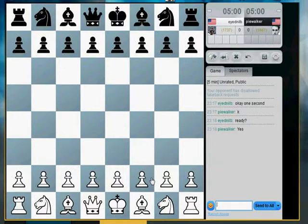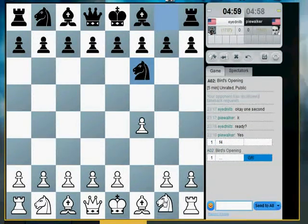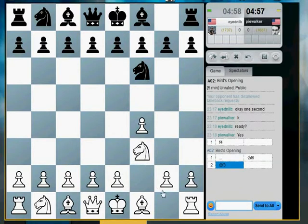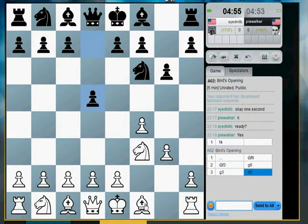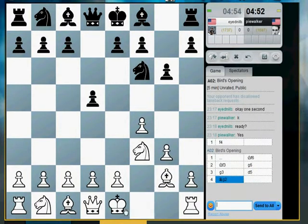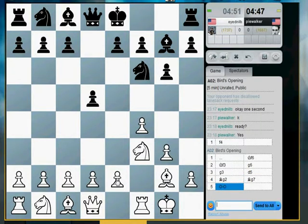Let's see if he's ready. Alright, so let's play f4 — the polar bear system. He plays knight f6. He's going to fianchetto that bishop. So far we're in the main line of the polar bear system as developed by Henrik Danielson. It's sort of a reverse Leningrad Dutch defense. We play c3, d3, and e4 as soon as possible.